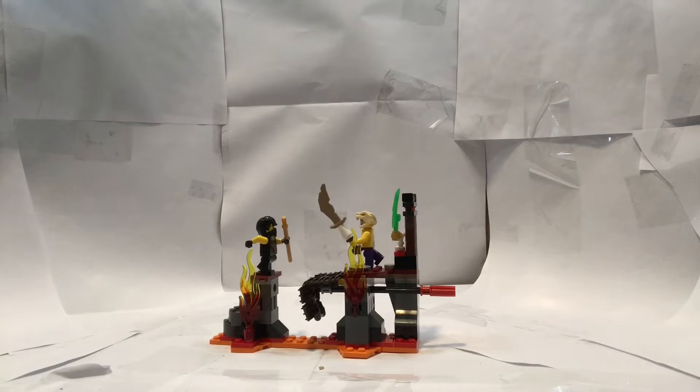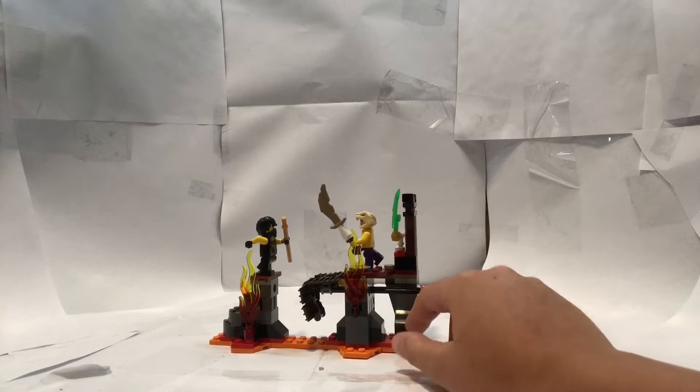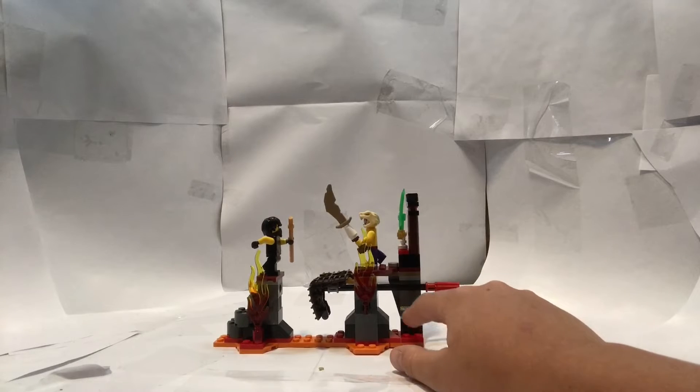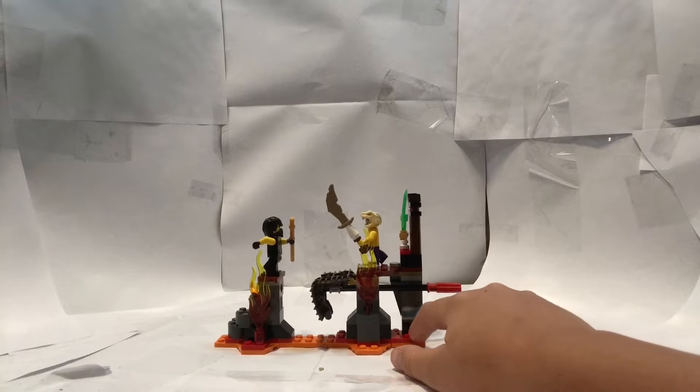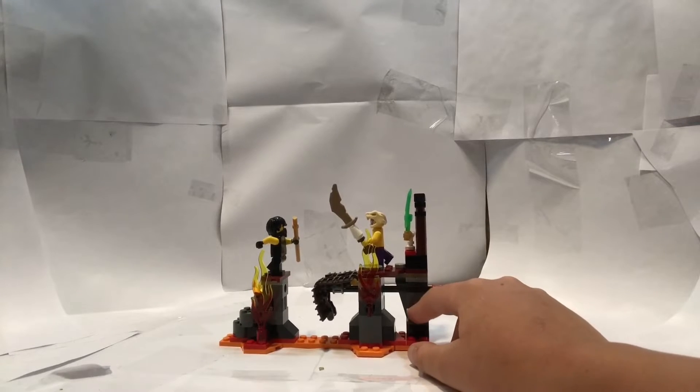So up here we have Lava Falls, the main build of the set. It's where Kai and the Elemental Master of Smoke fought to get the Jade Blade. This is where Kai beat him. We're going to go through the play features and the build of this set.